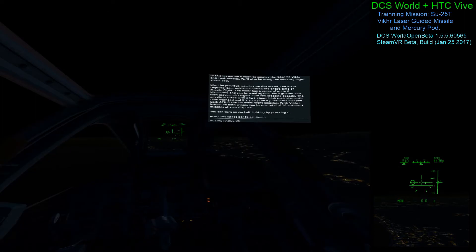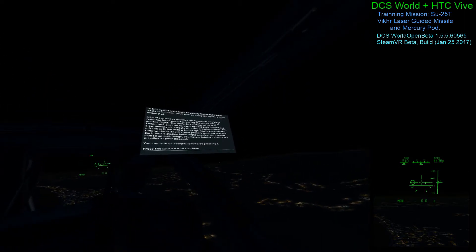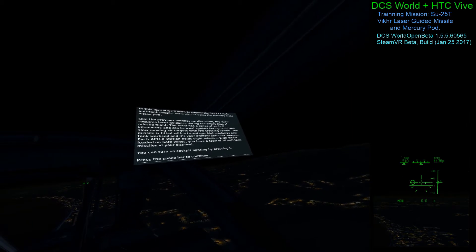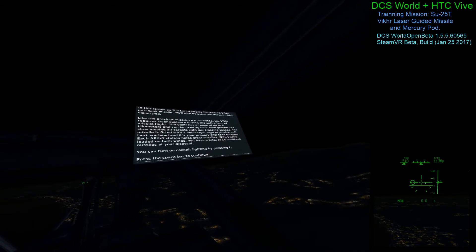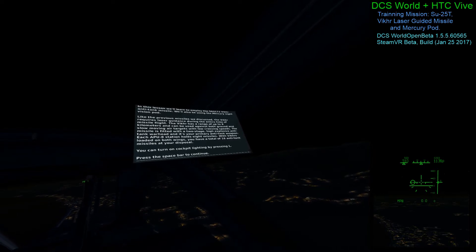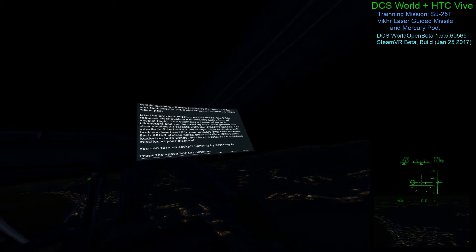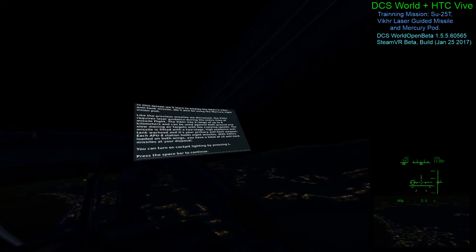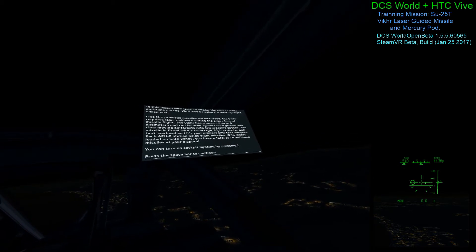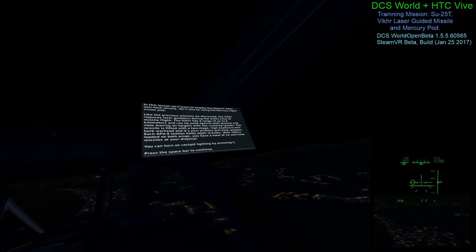In this lesson, we'll learn to employ the 9A4172 Vicker anti-tank missile. We'll also be using the Mercury night vision pod. Like the previous missiles we discussed, the Vicker requires laser guidance during the entire time of missile flight. The Vicker has a range of up to 8 kilometers and can be used against both ground and slow-moving air targets with low crossing speeds. The missile is fitted with a two-stage high-explosive anti-tank warhead and it's your primary anti-tank weapon.